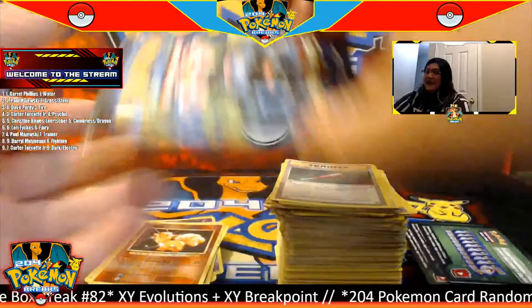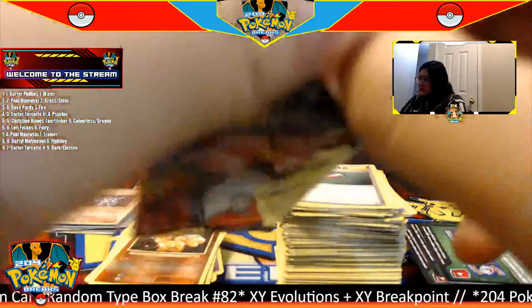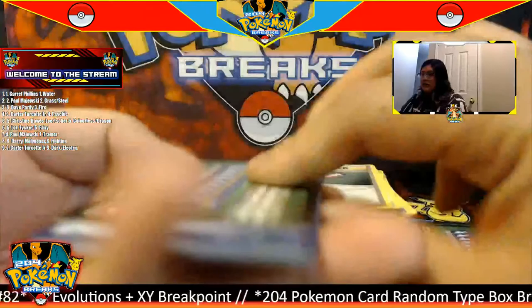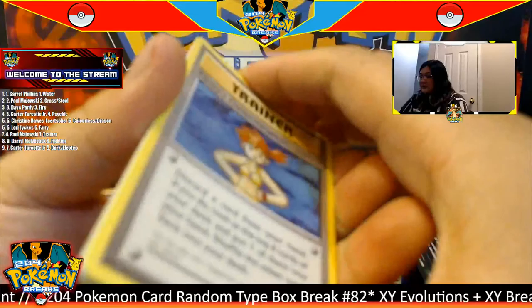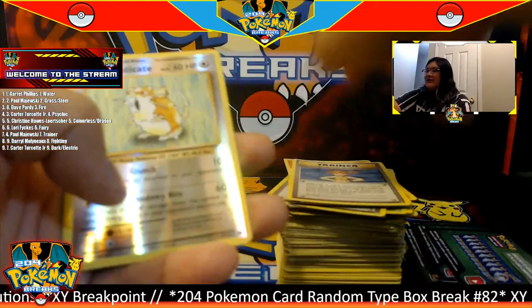Go to the side, three to the front. Starting off with a Full Heal trainer. In this pack we have a reverse Vulpix going to the fire type, and for the rare we have another Mewtwo going to the psychic type. Okay guys, our last pack — let's finish off with a bang! I want to wish everyone good luck.